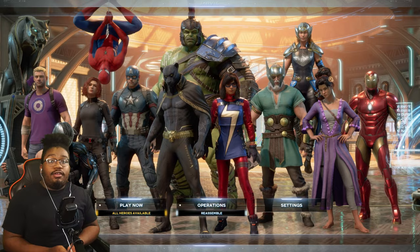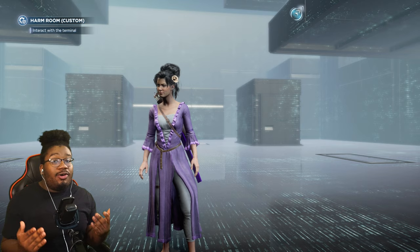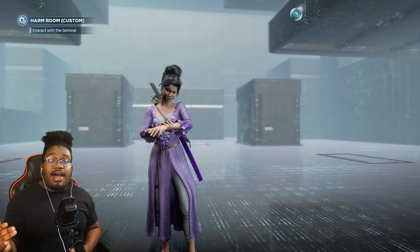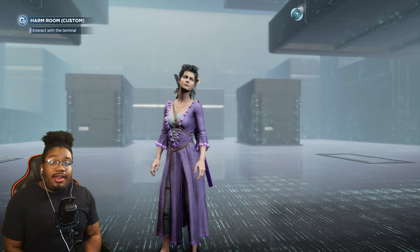The first character that got an update is Kate Bishop. We all know her ultimate was pretty much trash — the only time you'd really use it was to teleport unlimited times, or in the raid for the crystals and Claw's eyes to get the one-phase. After that there was really no point to her ultimate, it was really bad. But with the last update they added it in where you can actually do status damage with your ultimate.